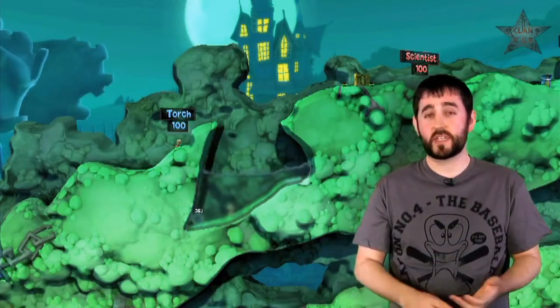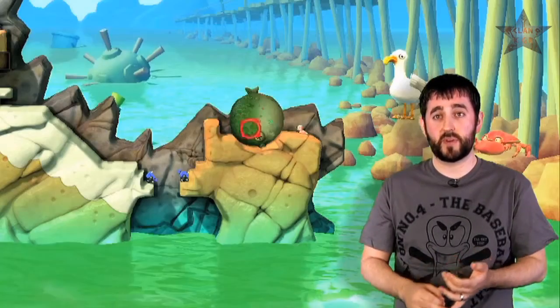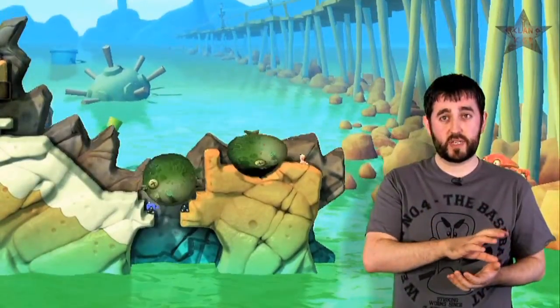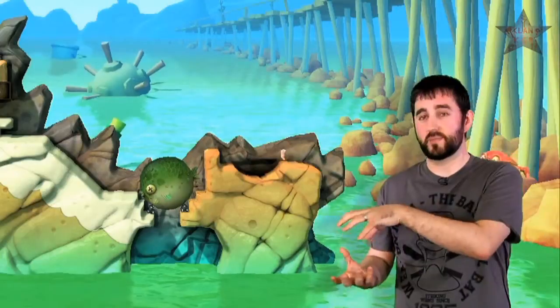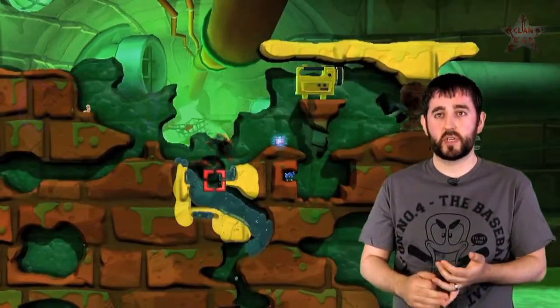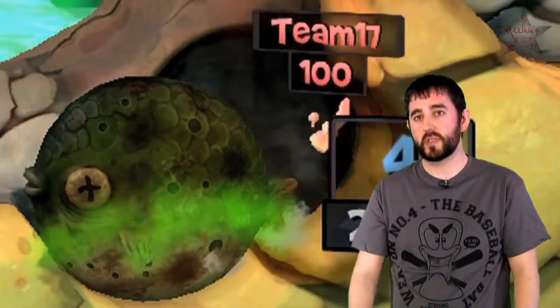We've also got the physics objects, and because of this we've added the utilities of the UFO and cell kinesis, which will allow you to pick up the physics objects, move them around the landscape and put them into a more advantageous position for yourself, because these will emit things like water, fire, and poison — which if you explode them can help you kill off your enemies.